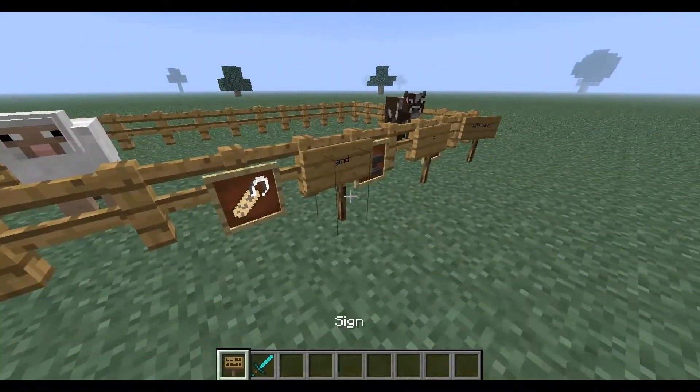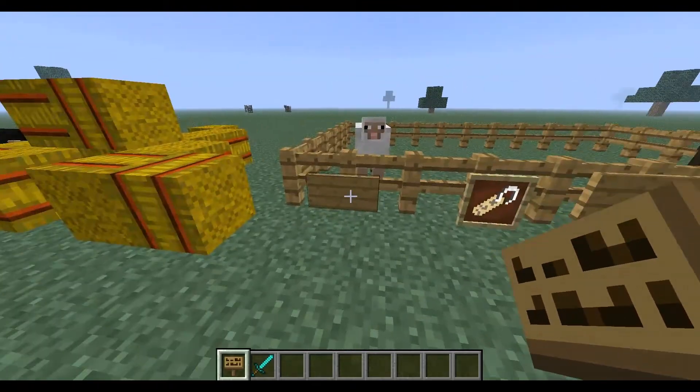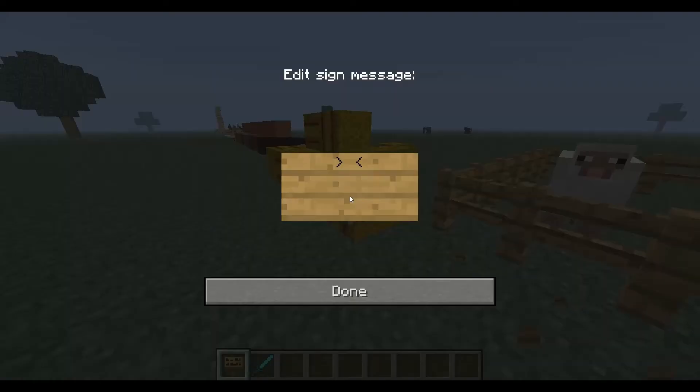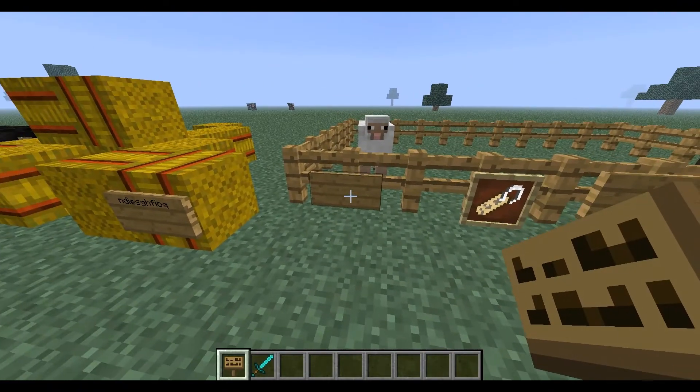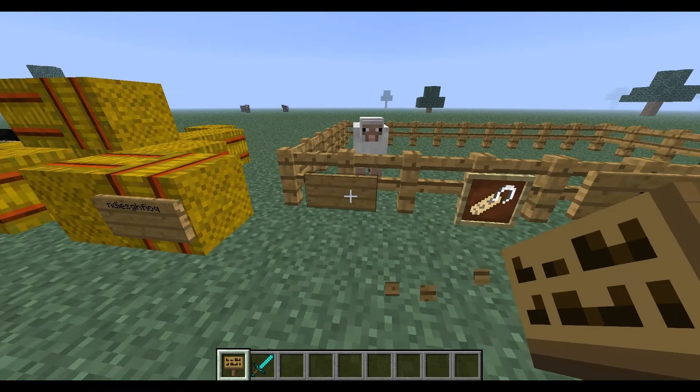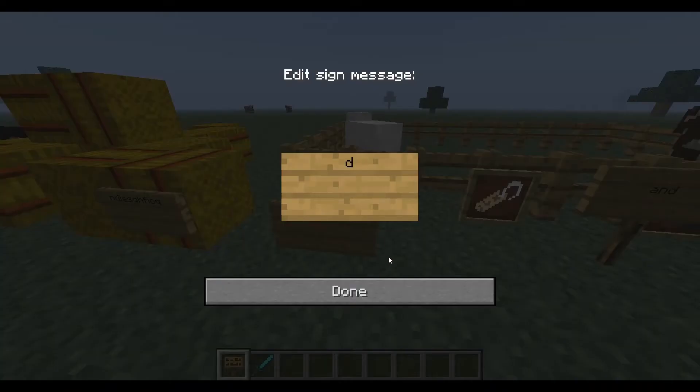This is the bug I was talking about: you can't write on a sign that's on a fence anymore. Normally when you place it on a block you can do your normal typing, but if you place it on a fence it doesn't work — when you try to right-click it, it just places a new sign right in front of it.